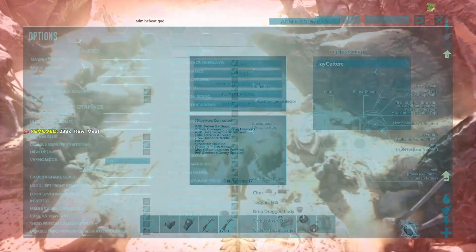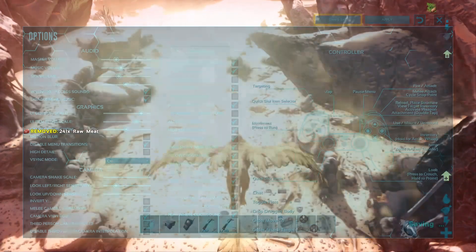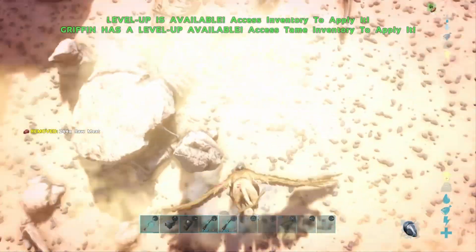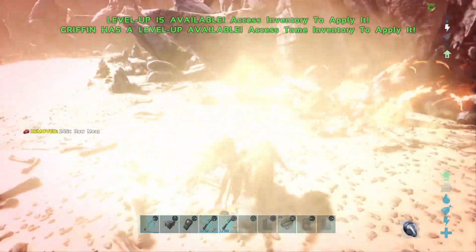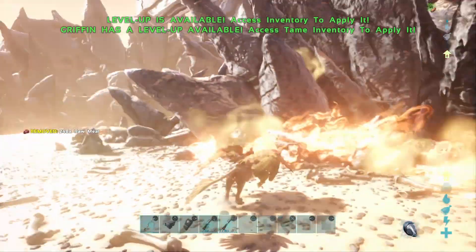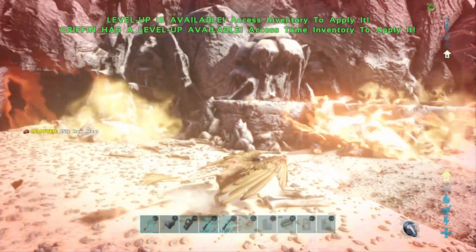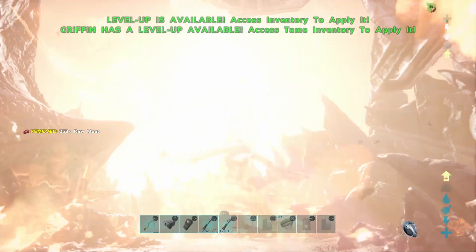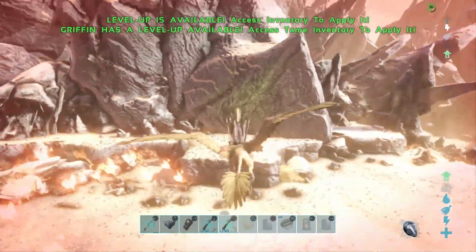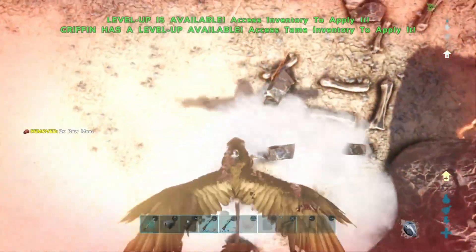If it's daytime you're going to die. Let me turn the gamma down because it is flaming in the daytime — look at those flames. You don't want to be out here in the daytime, there's no reason. Because I'm on god mode now I don't think my griffin is taking any damage.